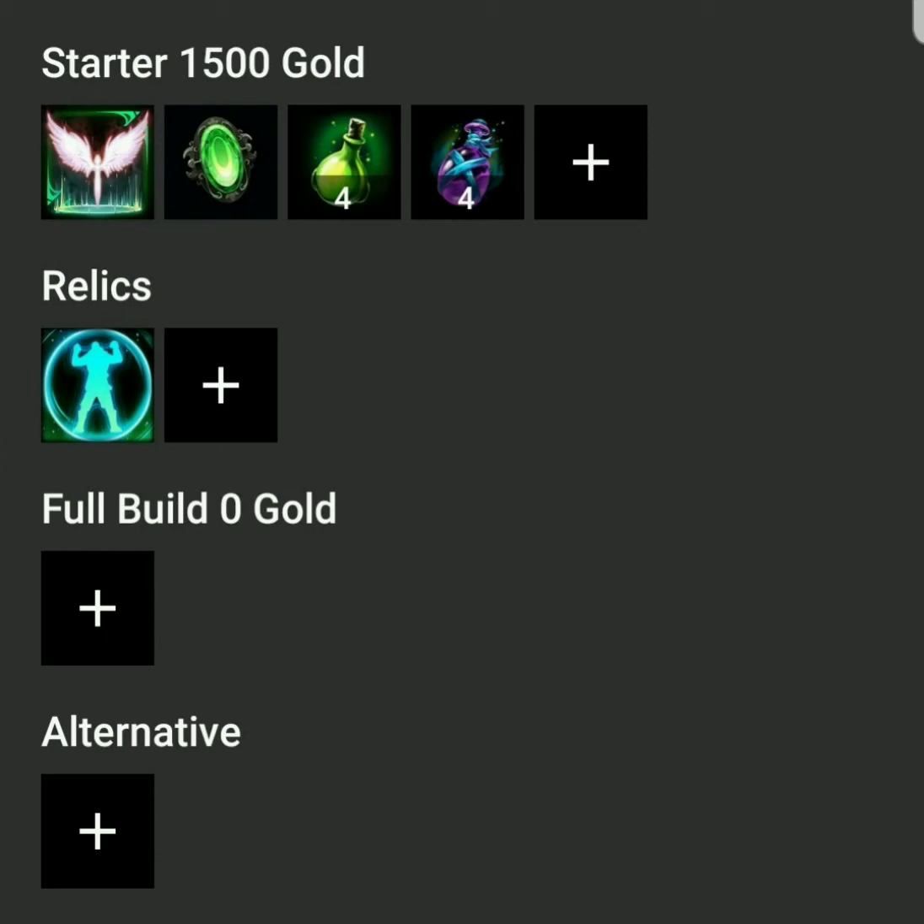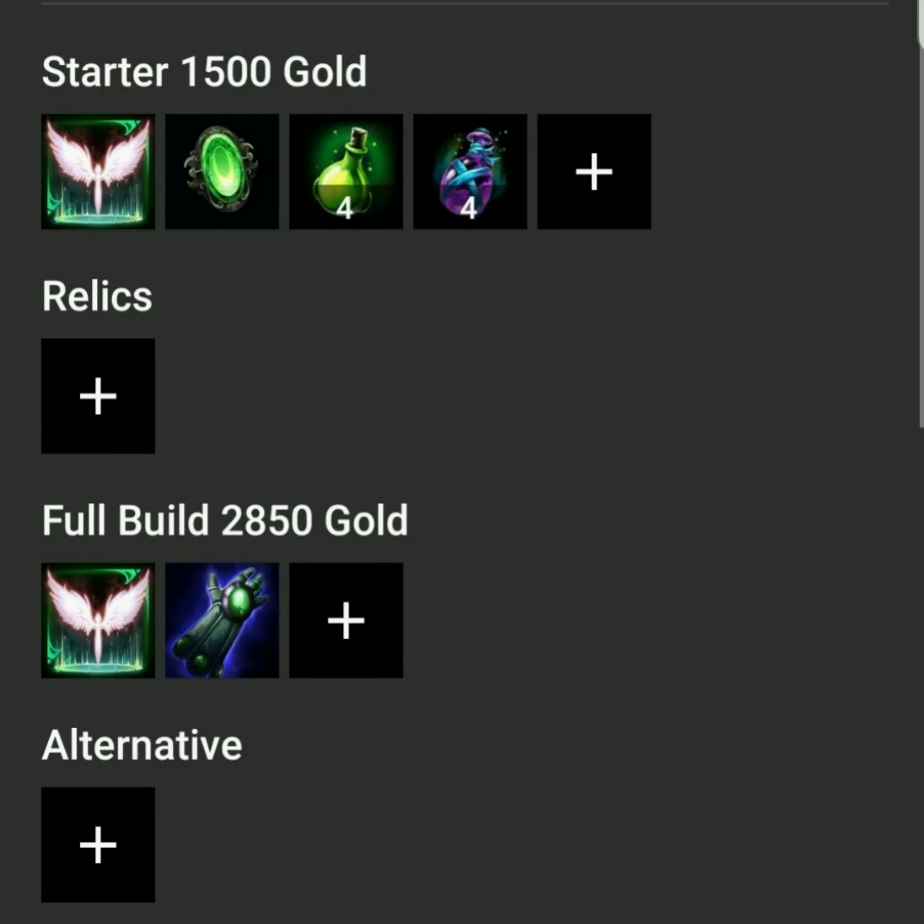This item early on, paired with Sentinel's Gift, gives you 7 of each prot - magical and physical - 175 health, which is a boatload of health early on. You get a boatload of HP5, and you still get that bit of MP5 from Sentinel's Gift. This start just cannot be beat in my opinion as a support. It gives you so much survivability it will be hard to effectively kill you early on in any gank.